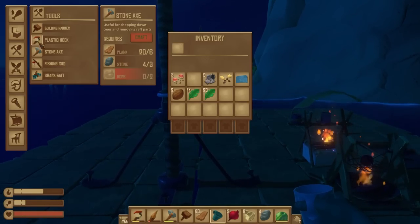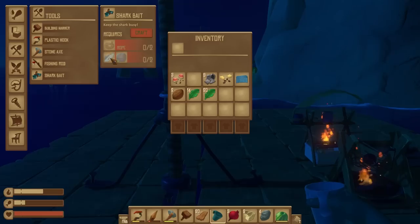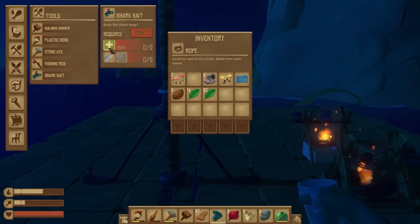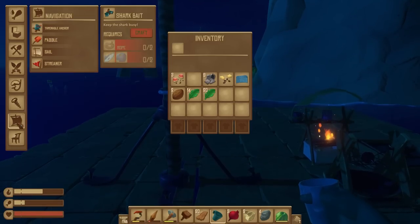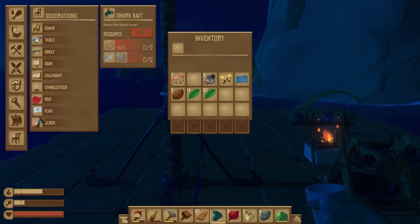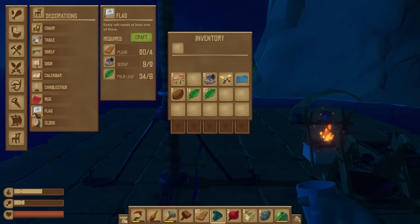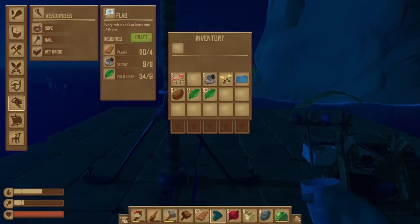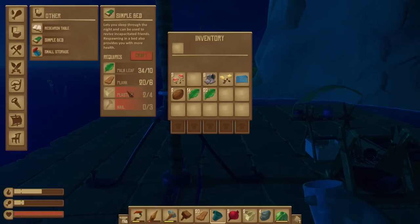Next then — let's have a look at what we can build here. I would kind of like to try and salvage some stuff, but to make shark bait we need a pomfret, a herring, and some rope. Sometimes it can be easier to just deal with the shark. Can we make beds? We can't make beds? Wait — I need some planks and some nails. Oh no, we can make a simple bed. There we are.